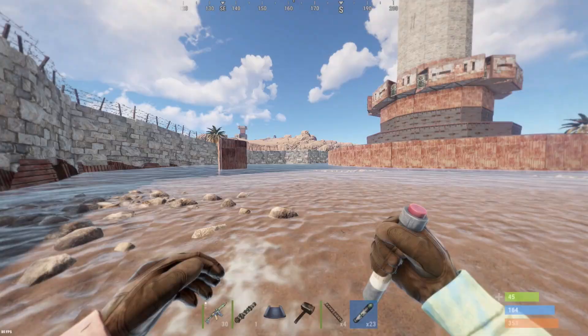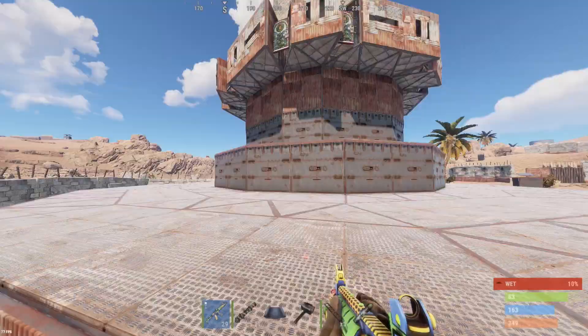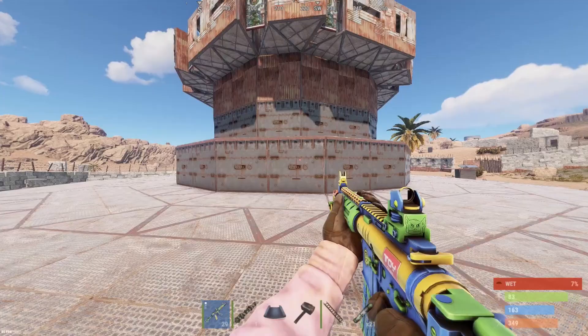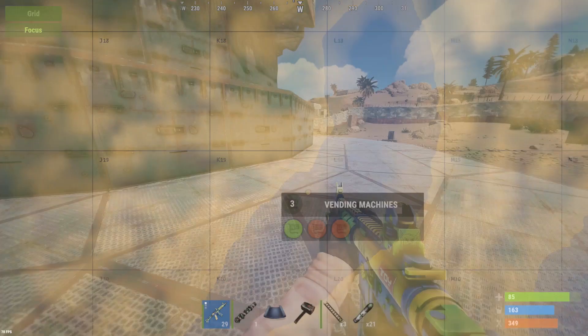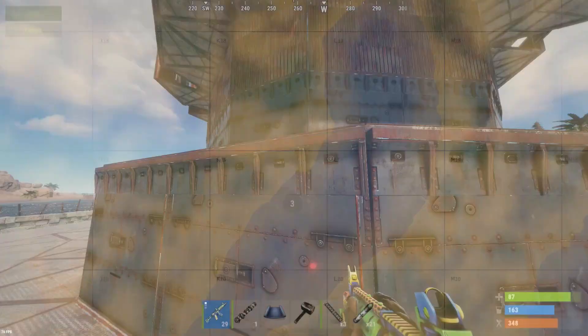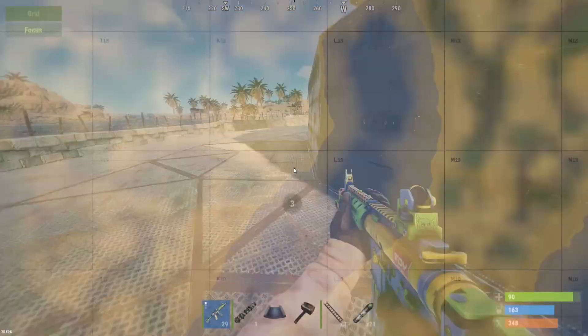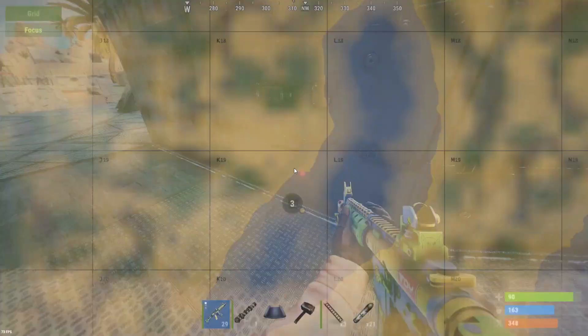The base is mainly armored. There's an auto turret, but it's pretty lonesome and not really going to cause an issue. Honestly boys, since they're displaying where their loot is, we can literally drill to the center of this thing and find these three vending machines. Looks like it's pretty much in the center. Let's go ahead and take this sheet metal ceiling.